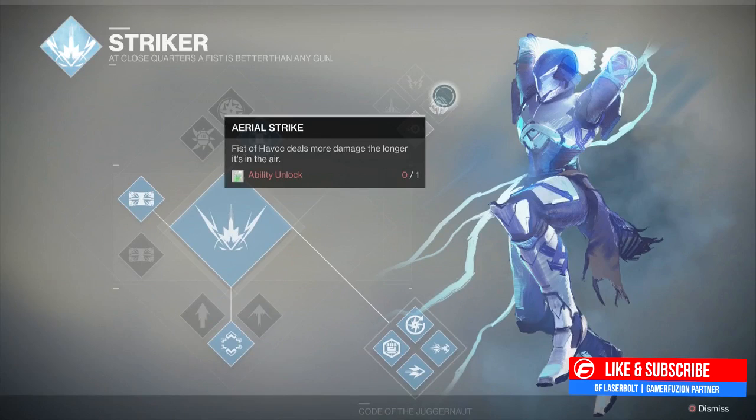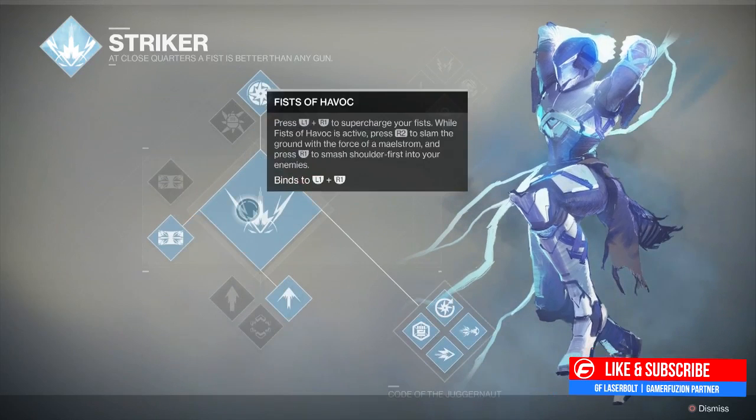Keep in mind that a Fist of Havoc smash is not going to automatically kill one person at a time - you'll probably have to hit multiple times. You're also able to shoulder charge with the super active as well. I really like the whole aerial strike idea where jumping in the air deals more damage - I wonder if that's going to be a one-hit kill. We're going to have to wait and find out.